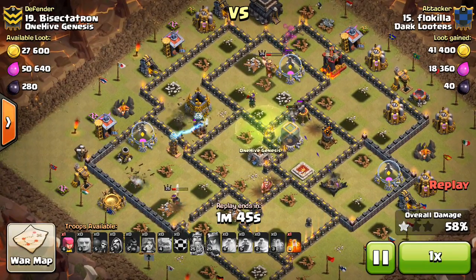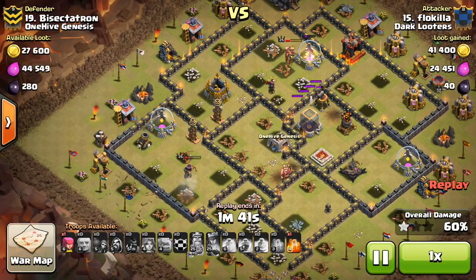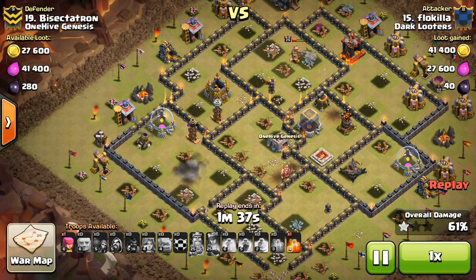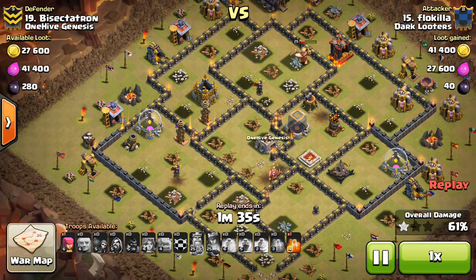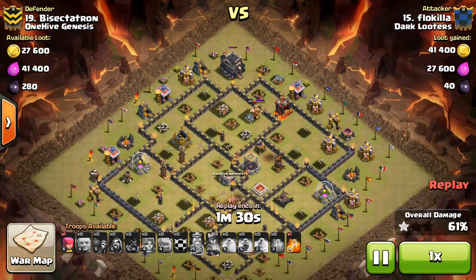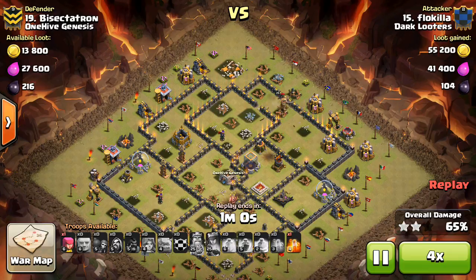I don't believe he triggered my other single Bomb, so that's still a mystery for the next attacker. It turns out being right next to where the Queen is, where it went down by the Mortar in that compartment on the left side, but he doesn't know that. You can see his last few troops making their way around the Wizard on the Town Hall, then the King stows up, but still quite a few defenses he didn't take out. A pretty solid attack for a first one — just couldn't quite get it done. Didn't have the heal spells he needed, and he hit a lot of my Spring Traps.